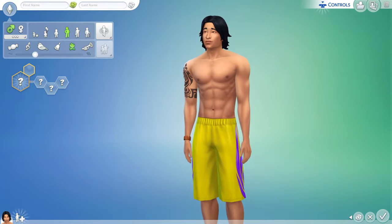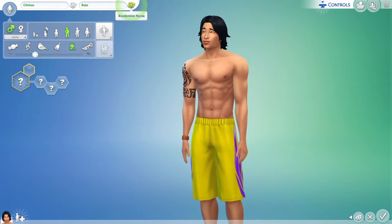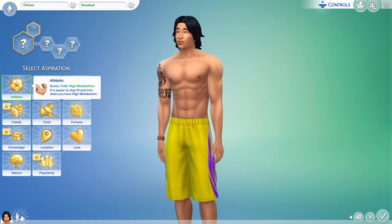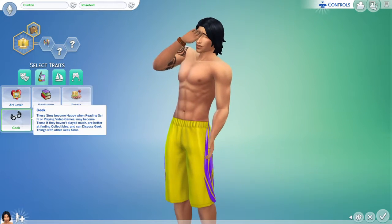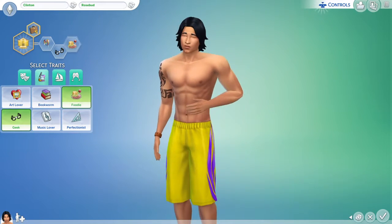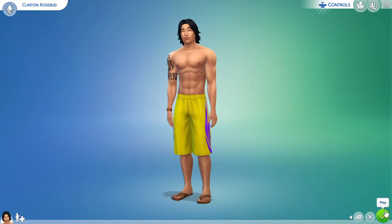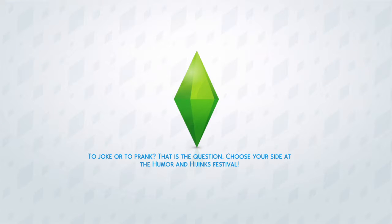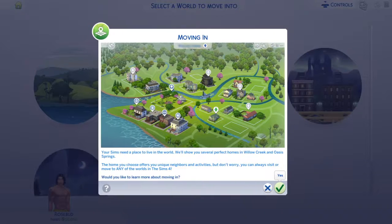So this guy is pretty cool and good looking — I actually like this guy. I have yet to see him in game, yet to use him. What I'm going to do is go with this name so you know exactly which one we're doing. It might seem weird, but this is Rosebud — Clinton Rosebud. There are two ways to do this, of course. This simply scores him some quick aspiration points. It's not like I'm actually playing with this character; it's simply to show Rosebud.